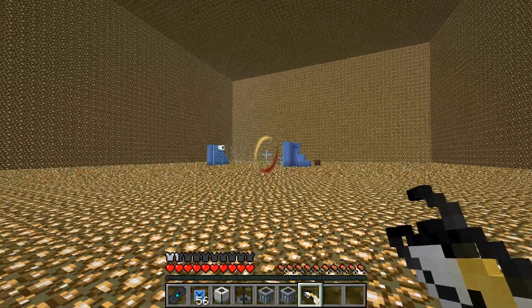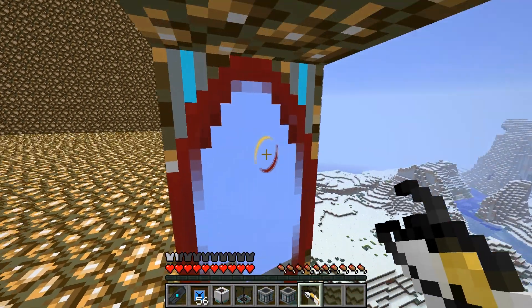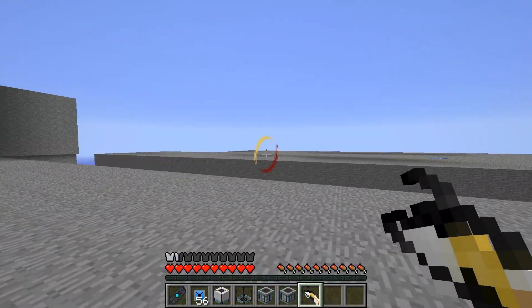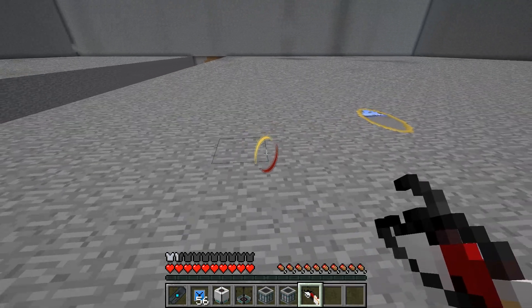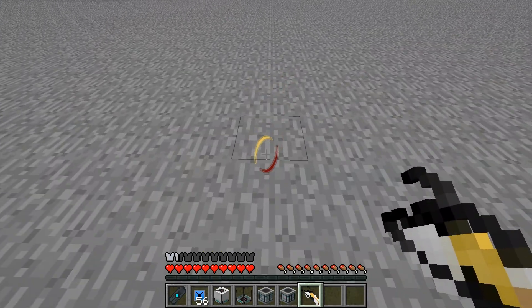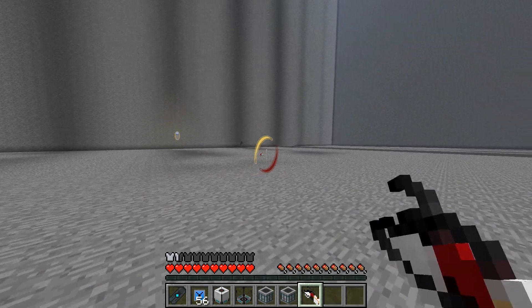Welcome viewers to my mod spotlight for the Portal Gun mod, a reconstructed mod for version 1.2.3 of Minecraft. If you don't already know, this mod takes heavy inspiration from the Portal game, but since its origin has grown to be a lot more than just adding the Portal Gun into Minecraft.